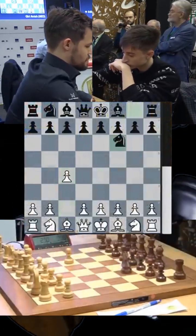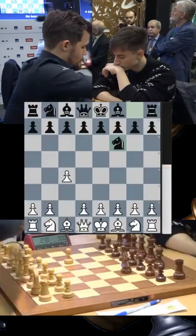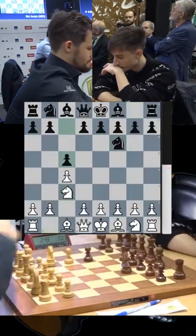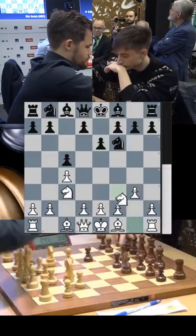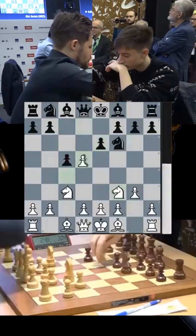Dubov is slightly surprised, goes knight f6. Magnus brings out his knight, we have the symmetrical English — pawn up to g3, e6 played, now the knight comes out and Dubov plays in the center.